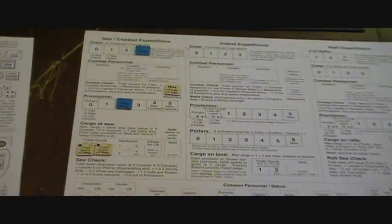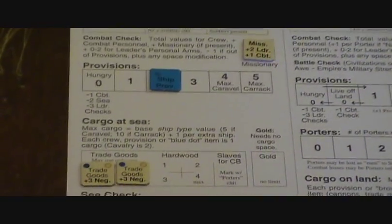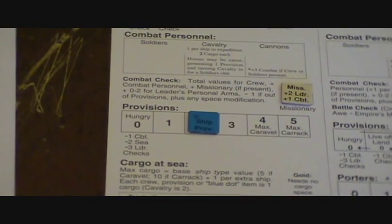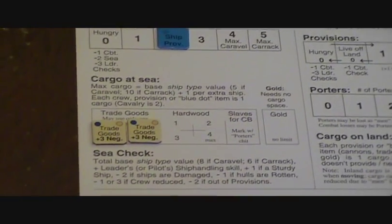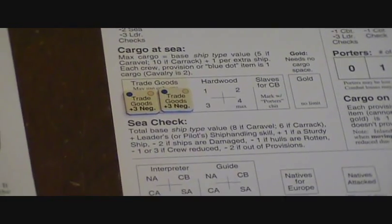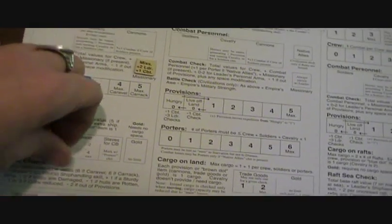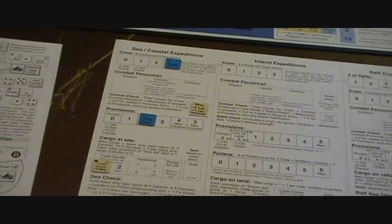After repairing my ship, I looked at the cargo rolls and it turns out I was overburdened to begin with. I had three crew and two provisions — that puts me at five, which is the base for a caravel, leaving room for only one more thing. So I'm going to dump one of those trade goods. The only thing I could take for them is copper hauls, which are questionable anyway.